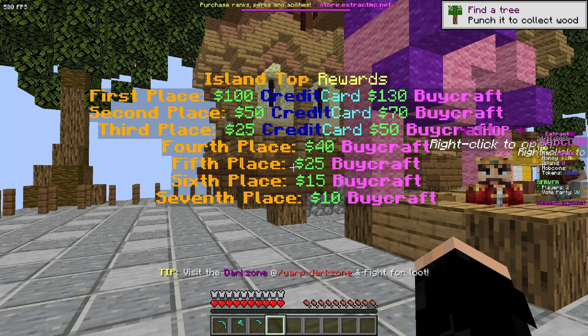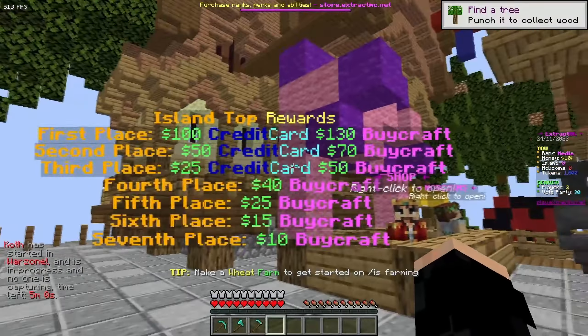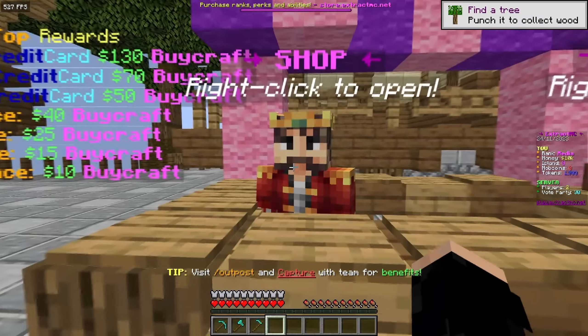On this side of the spawn they show the island top rewards: first place gets $100 store credit and $130 BuyCraft, second place gets $50 store credit and $70 BuyCraft, third place gets $25 store credit and $50 BuyCraft, and fourth through seventh place get BuyCraft at varying amounts.